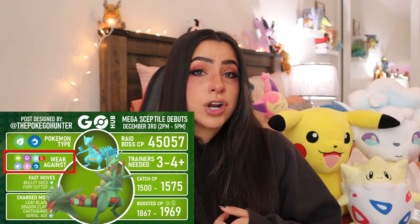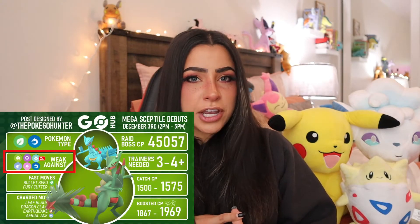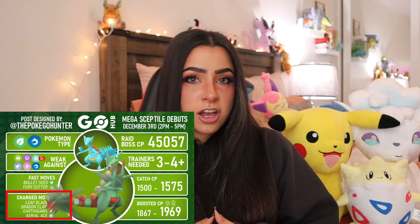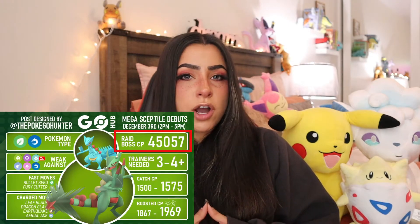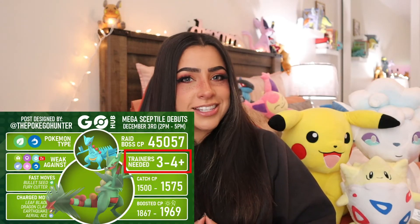To kick off the raid counter guide, I'm going to start off with a fan favorite: Mega Sceptile. Mega Sceptile is a dual grass-dragon type, which means it's going to be weak to dragon, fairy, flying, poison, bug, and two times weak to ice. So you're definitely going to want to bring the ice types to this raid battle. It'll have the fast moves Fury Cutter and Bullet Seed, and the charged moves Leaf Blade, Dragon Claw, Earthquake, and Aerial Ace. When catching it, you're looking for a combat power of 1575 for the perfect IV, or 1969 in boosted weather. During the raid, it will have a combat power of 45,057, which means you're probably going to need about three to four people to take it down.